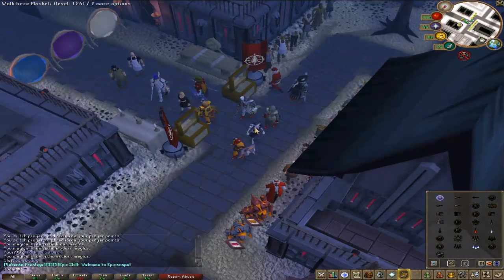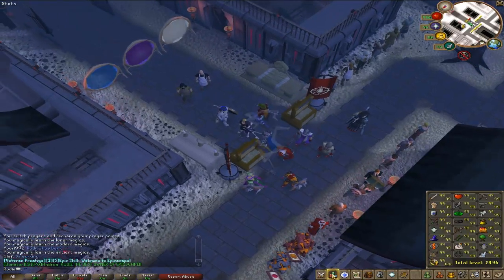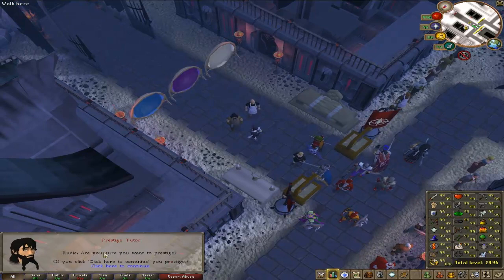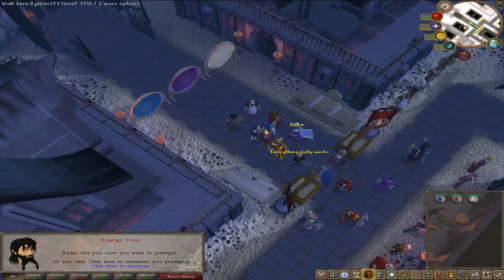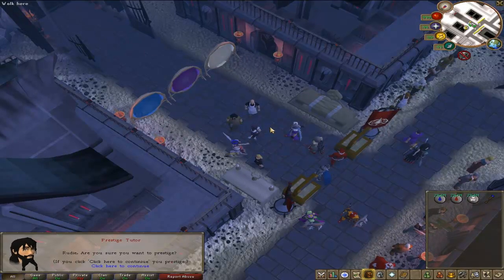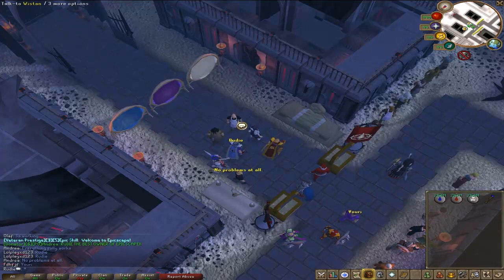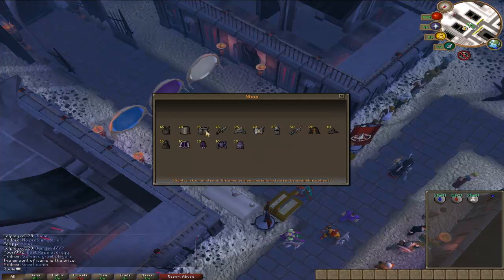We have a prestige system. When you get maxed, you can talk to this guy and if you click there then you will prestige. With that you get a special cape and some special abilities. With every 99 you can get 5 mausum points, and with these mausum points you can trade him and buy these items. So that's pretty nice.